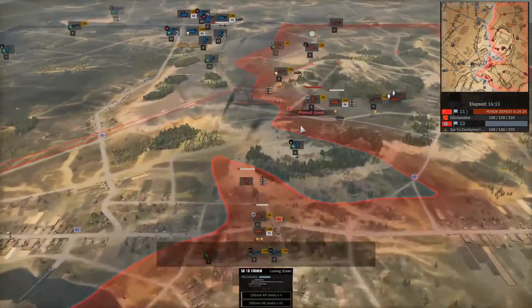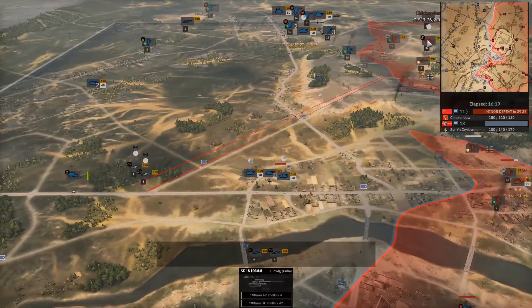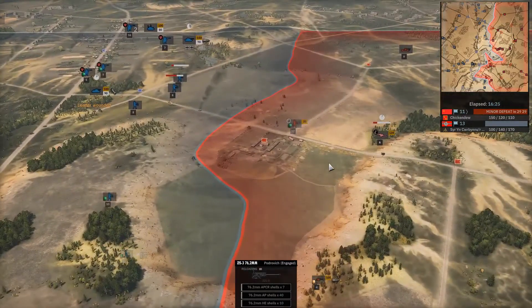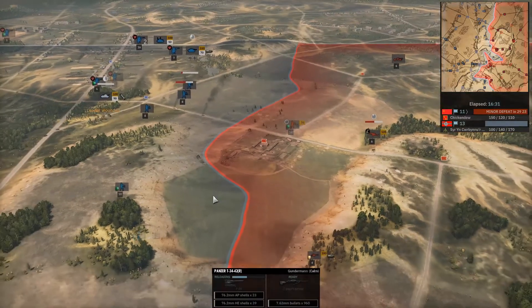Oh yay — a really scary AP shell. It's aiming for the ZIS-3, so we have an artillery duel. The ZIS-3 is actually engaging that T-34. Comrade Stalin, don't care exactly what you have done in former life — we'd kill you anyway. And down goes another one.